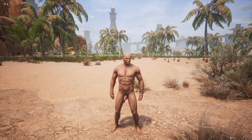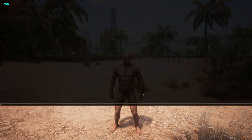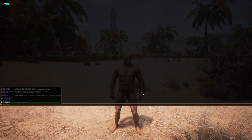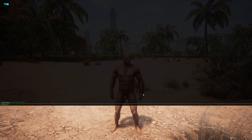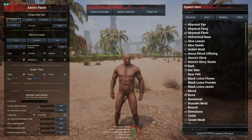To re-enable that, what you're going to want to do is bring up your console, which is the tilde key. Next, you're going to type in 'make me admin', press Enter, and when you go back into your menu you'll see that the admin panel is there once again.